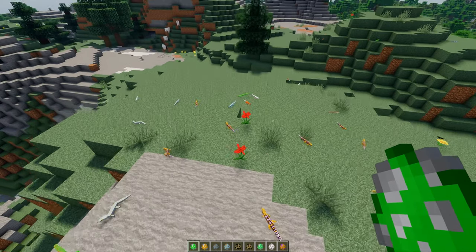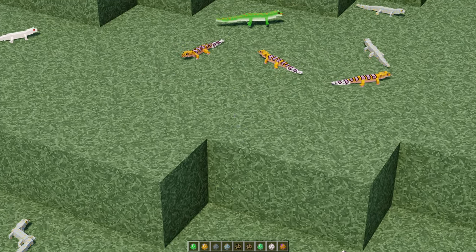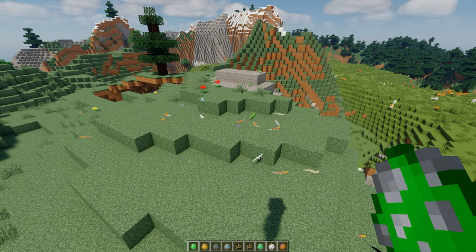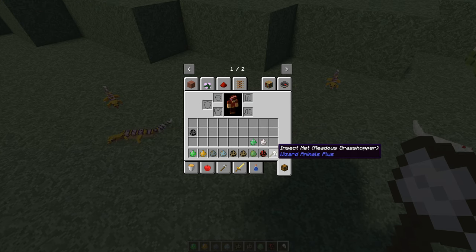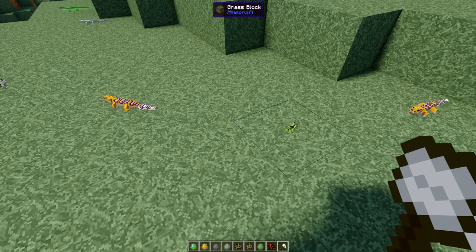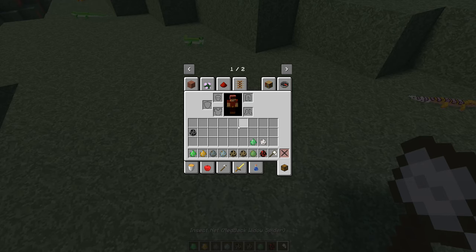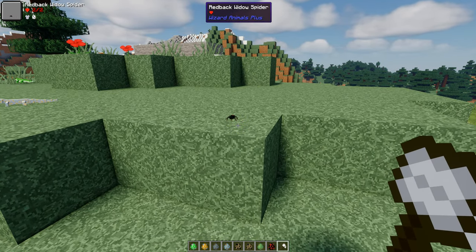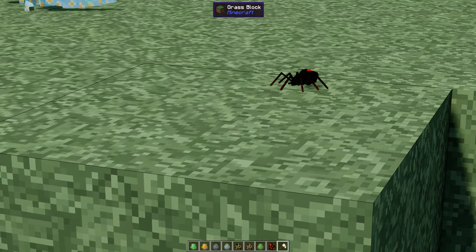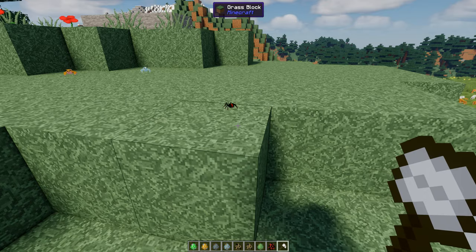Just to finish off — here's the grasshopper and the net. You capture with the net and it tells you what it is, then right-click to release. You can even capture spiders with the net — here's the black widow. I do like the spiders in this mod.